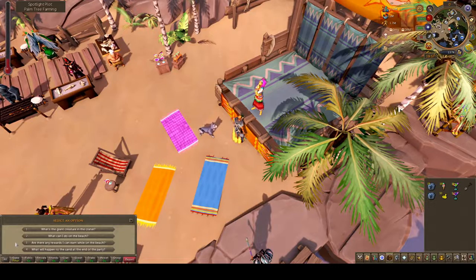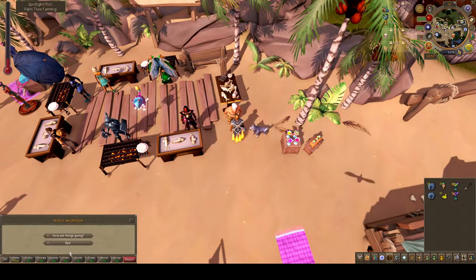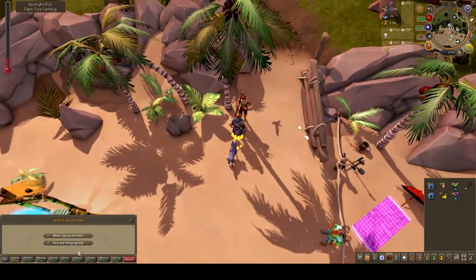You'll need to talk to Raina, who's located to the east on the stage. Then on to Nigel, who is the chef to the north side. Then Palmer, who's located to the west.